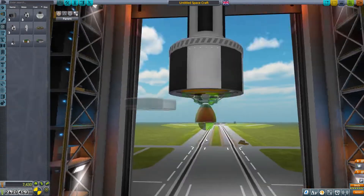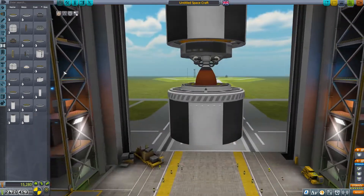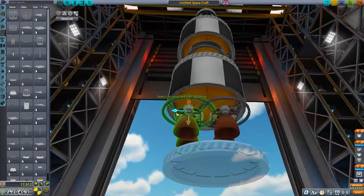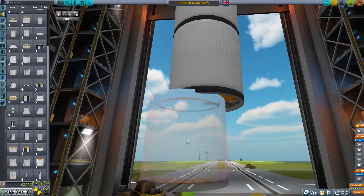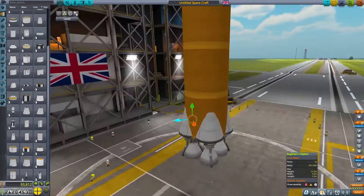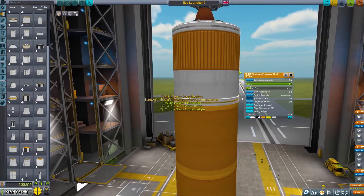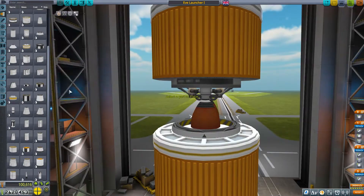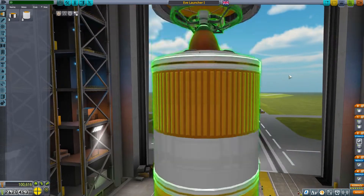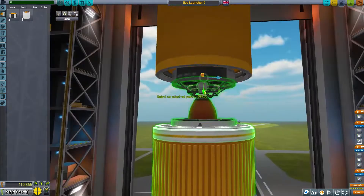Welcome to what is sort of a new series on the channel — the Eve approach. This is going to be about us going to Eve inside our 'Final Approach' save. We're going to send about four missions in our first transfer window, and they're going to do a few different things to prepare for our longer-term missions at Eve.